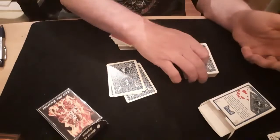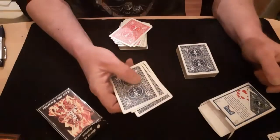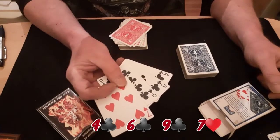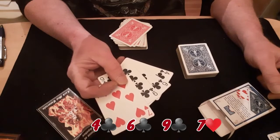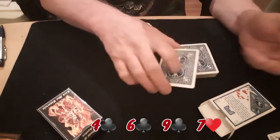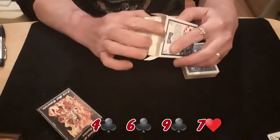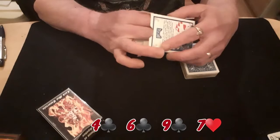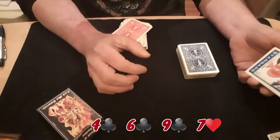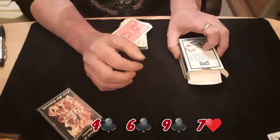They pick out four random cards — it doesn't make any difference whatsoever what they are, because they're a load of junk and you're going to lose them in a minute. They then look at them and you don't see them, so they're looking at and remembering their cards — four of clubs, six of clubs, nine of clubs, and seven of hearts. You say sit them on the top of the packet and you'll just cover it up. I keep forgetting about the little flap on the inside — I just have to pinch the box so it doesn't fall. I'll just put the box on the top.